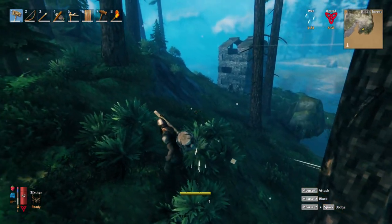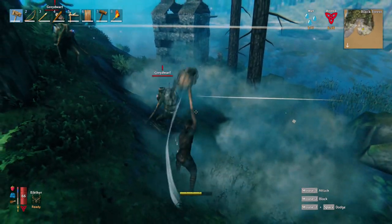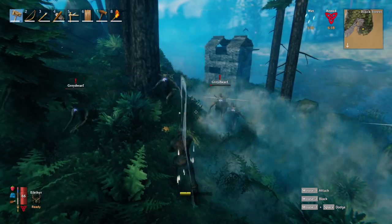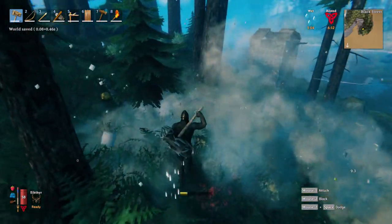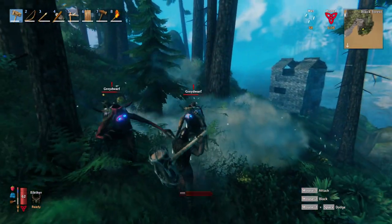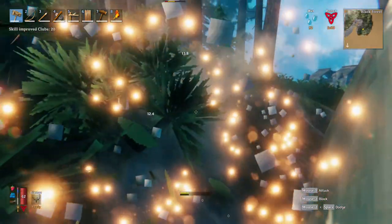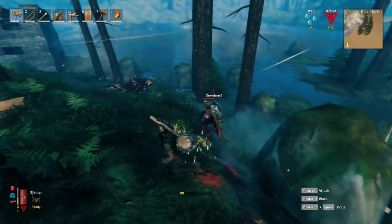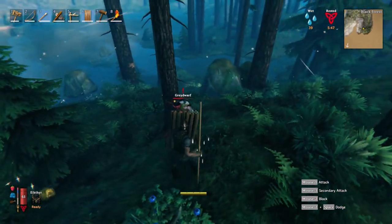Oh yeah, here we go - first true test! Our little house. I mean this is so much easier. Okay, we've got to get some stamina. Okay, it's just him left I think. Which is a good block.